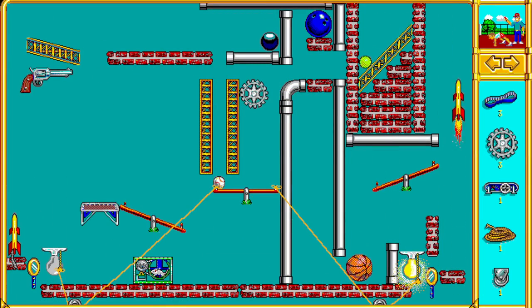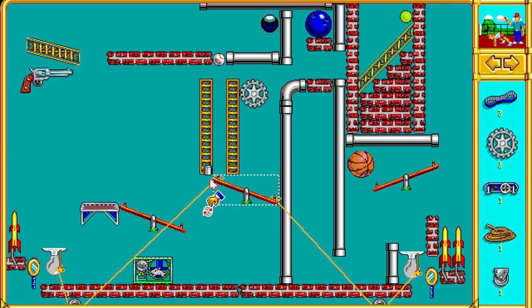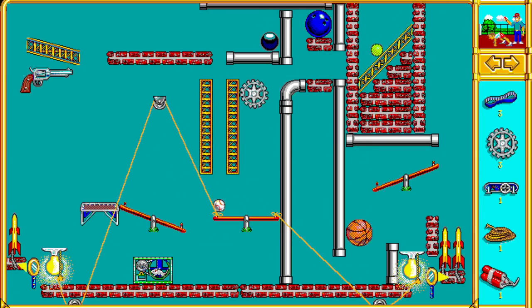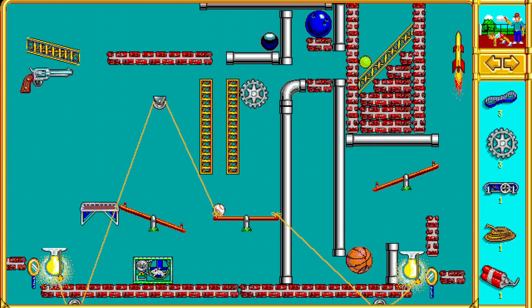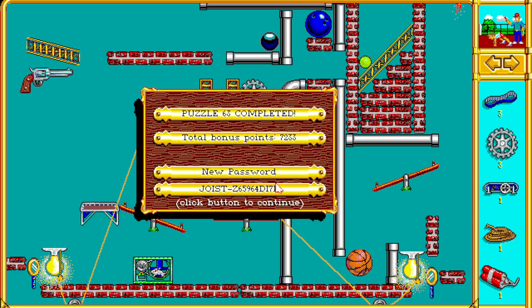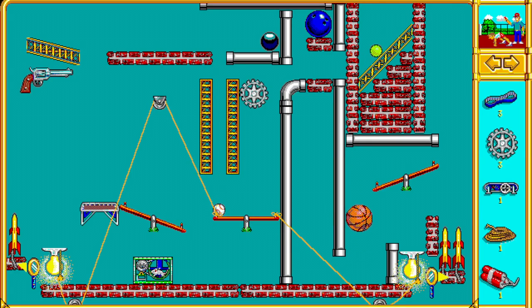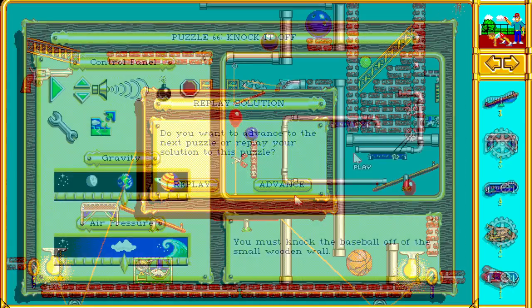All right, here's puzzle 63, Launch All the Rockets. I mentioned this solution, but I don't think I actually did it during the let's play - blink and you might miss it here. I think it would be even faster to use the basketball, but just using the different pulleys you can do this and kind of bypass everything in this puzzle. Here it is again because, yeah, it was really fast - blink and you miss it.